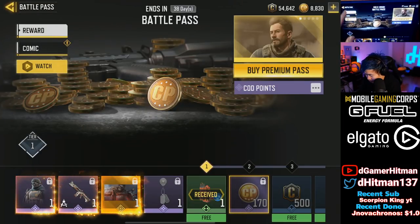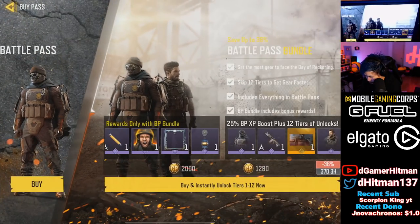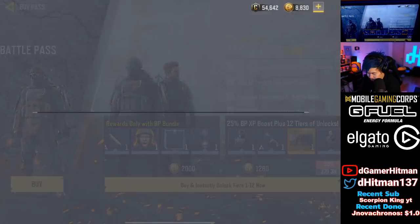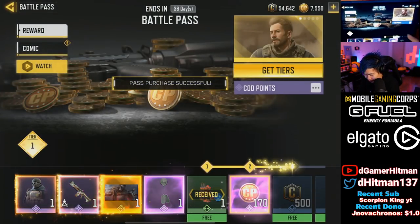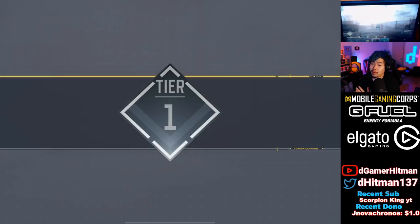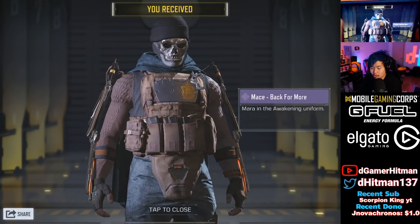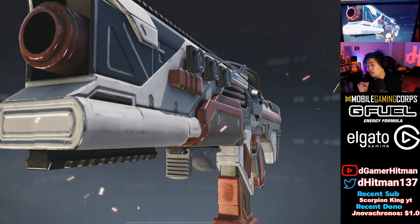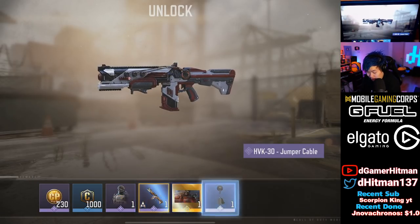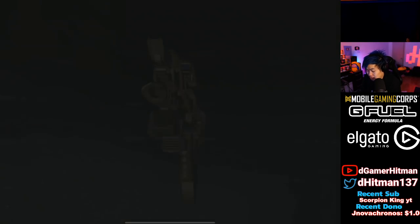I'll buy the premium battle pass first. I do like that it automatically gives you this option first. We're going to buy nine of the tiers just to get the AS VAL. I play this game enough so I don't need to buy the entire battle pass. If you're just a regular player, I don't recommend buying the entire battle pass - just spend 500 CP on the regular one and you get enough CP back as long as you save up.